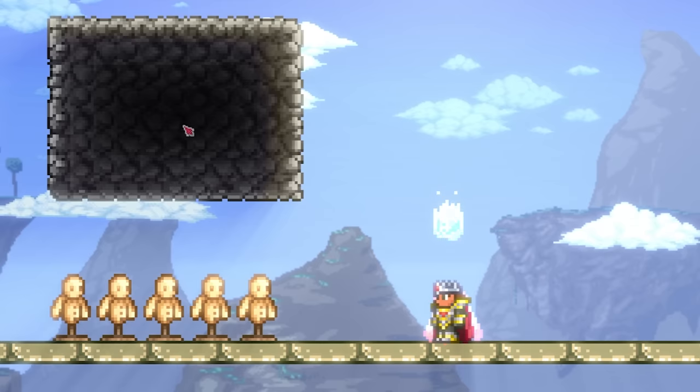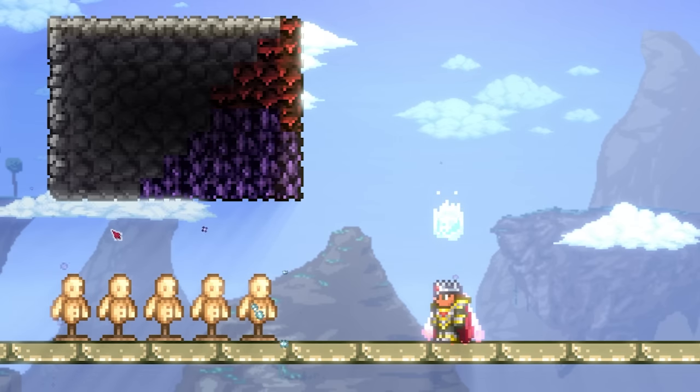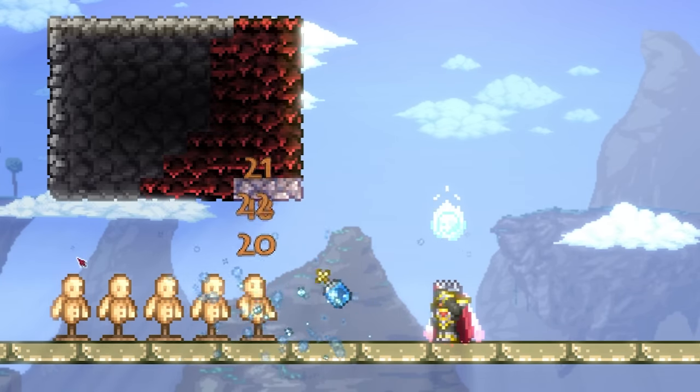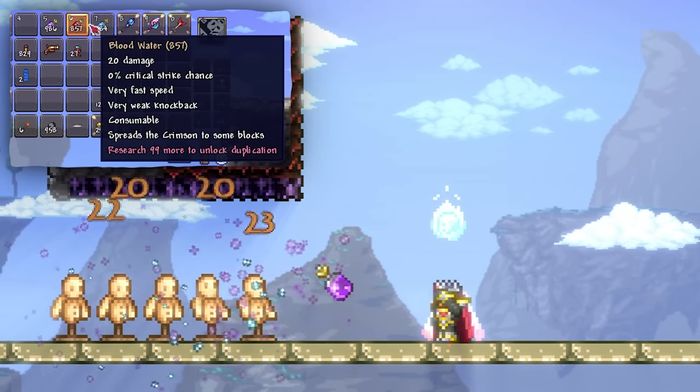The second Classless Weapon is the Thrown Waters, which are extremely obscure items on their own. They are mostly known for their ability to contaminate nearby blocks when thrown, but the projectile itself is able to deal a solid 20 Classless Damage. Not really anything special.